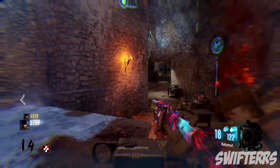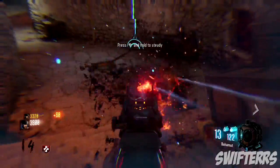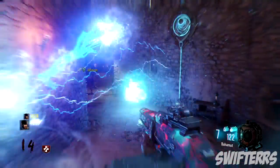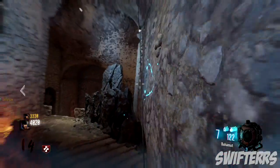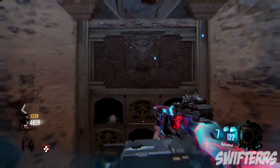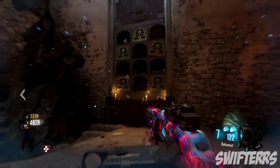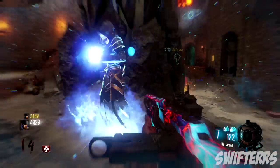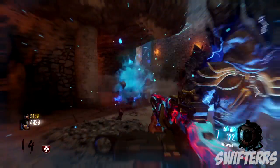What you guys need to do in order to get the upgraded stamina alongside the wolf mask is make your way over to the Der Eisendrach area. From here you guys need to activate anti-gravity, and as soon as it activates, cook a grenade, make your way over to the area where you guys can upgrade the wolf bow in the original Der Eisendrach, throw it in, and if you do it successfully, this little wolf skull will pop out of the hole.